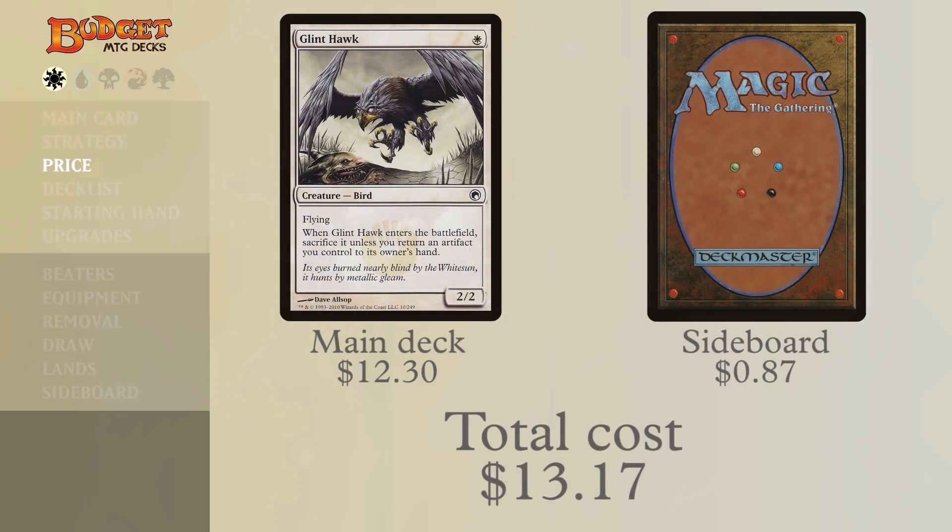The main deck only costs $12.30 to build, and then for less than a dollar you can have a sideboard. So for a total price of $13.17 you have 75 cards that can hopefully make a very decent pauper deck. I think that might be the cheapest deck we've ever built — very, very inexpensive. Let's have a look at the deck list, grouped by category.